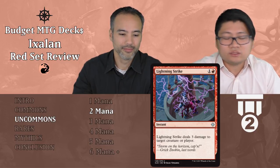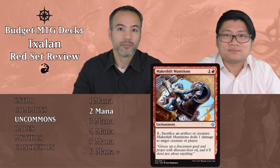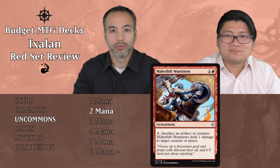Lightning Strike costs one red as an instant — it deals three damage to target creature or player. That is always good. Two mana, instant speed, three damage — tier two. This is the quintessential burn spell you want in limited. Makeshift Munitions costs one and a red as an enchantment — for one mana and sacrificing an artifact or creature, you deal one damage to a creature or player. In limited we want cards that do something immediately, and this doesn't. Sacrificing permanents for just one damage means giving up board state for very little value. Not worth it — put it aside.